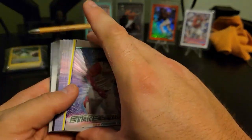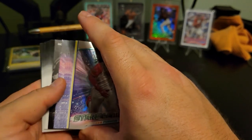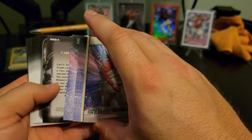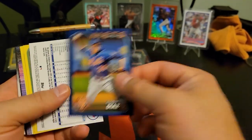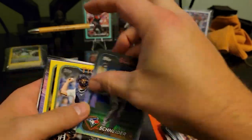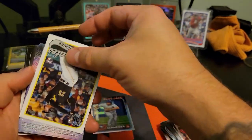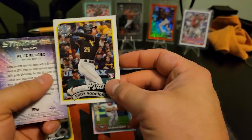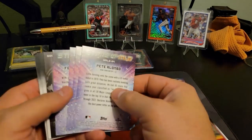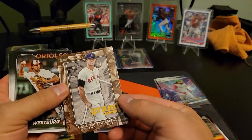Alright, Fernando Tatis on the Chrome — but it's backwards. We got a rookie on the 89 design. Grand Gamers — just normal inserts. Another blue parallel. Edmund Diaz backwards card, Rainbow Davis, Schneider, Jake Rogers, J.R. Crawford.